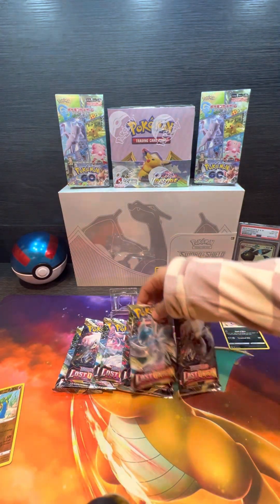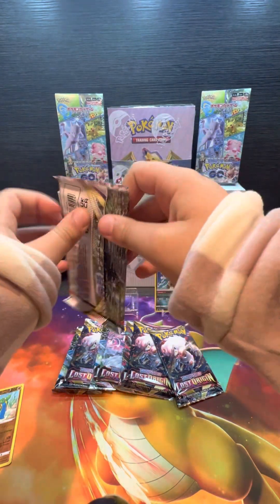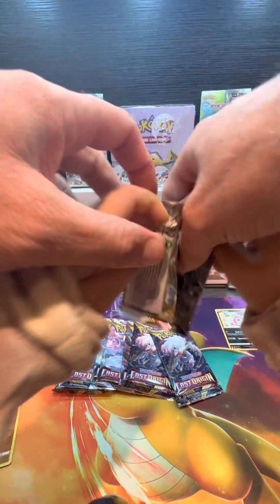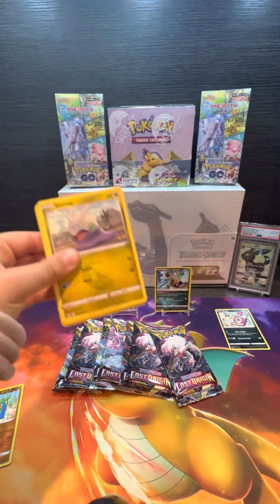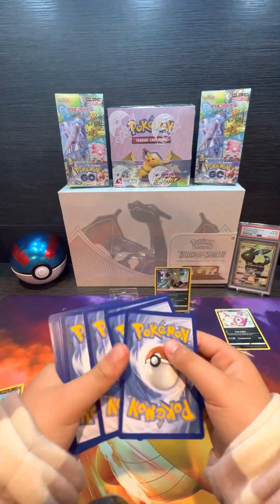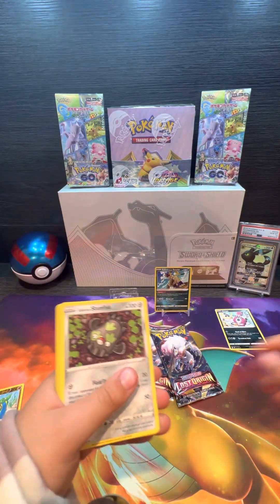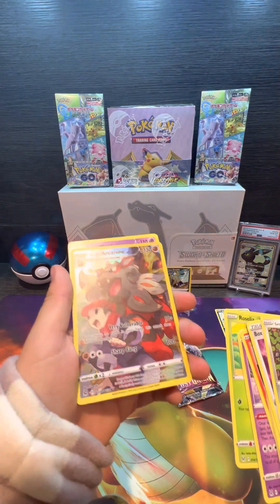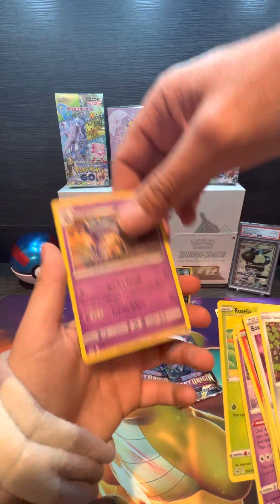Which pack is next? This one. Let's open it up. White code card. We've got a fire tank — fire energy. Oh, what is that? The Trainer Gallery — Hisuian Arcanine. And non-holo Walrein. Let's set that one over here.